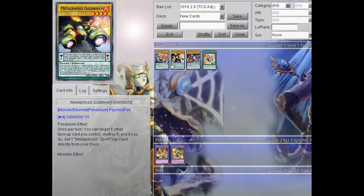The next card we're going to be talking about is Metalphosis Golddriver. Metalphosis Golddriver is a Fire Level 4, Scale 1, 1900 attack, 500 defense. So this is the low scale of the deck.